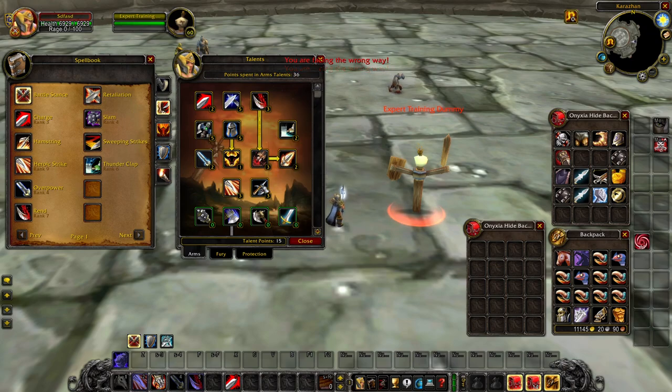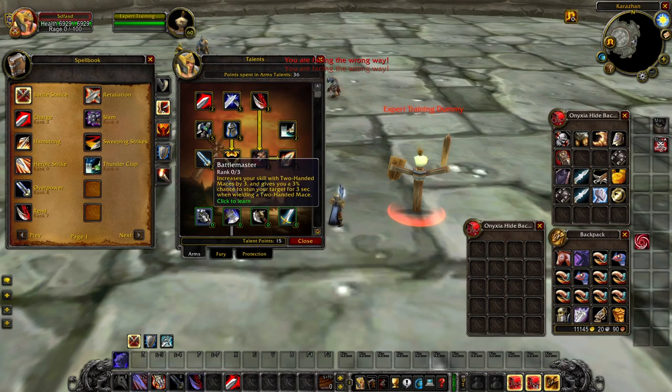Skirmisher gives you a viable option for 2-handed weapons across different specs. Moving on to Battlemaster — Maces increase your skill by 10, and give a 10% chance to stun your target for 3 seconds when wielding a 2-handed Mace. This is primarily seen as a PvP talent, but the weapon skill makes it viable in PvE and dungeons too, where that 3-second stun on susceptible enemies is very strong. Even in a raid environment where the enemy is immune to stun, you still get the 10 weapon skill which definitely increases your DPS.